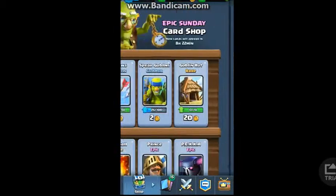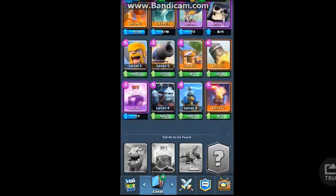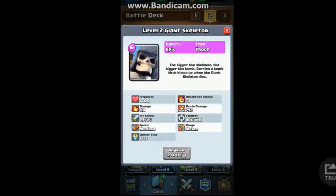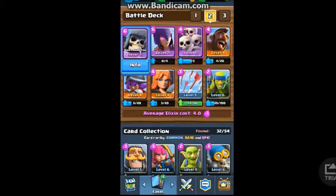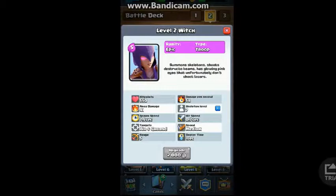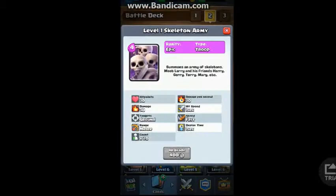Let me show you what the deck looks like. For lower levels I'll switch out some cards. You've got the giant skeleton — it should be around level 2. It has good health and the main reason it's good is its really strong death damage, which can win the game for you. Then I have the witch, which is good because it summons skeletons and also does area damage of 41. Then I use the skeleton army against any troops that only target one unit — for example if they place down a PEKKA or a giant and a prince, you just place down the skeleton army and it will take them down really easily.